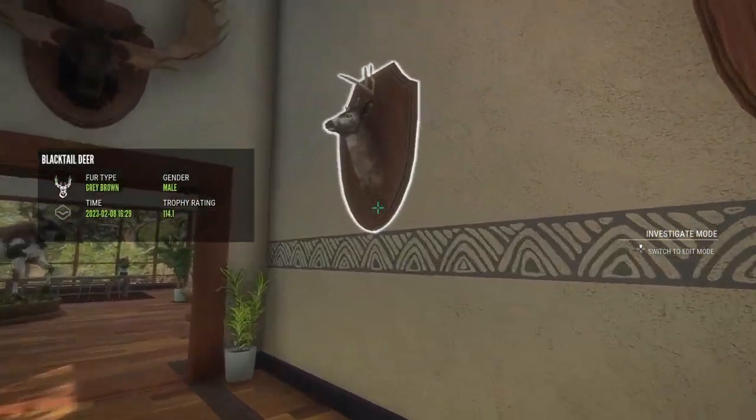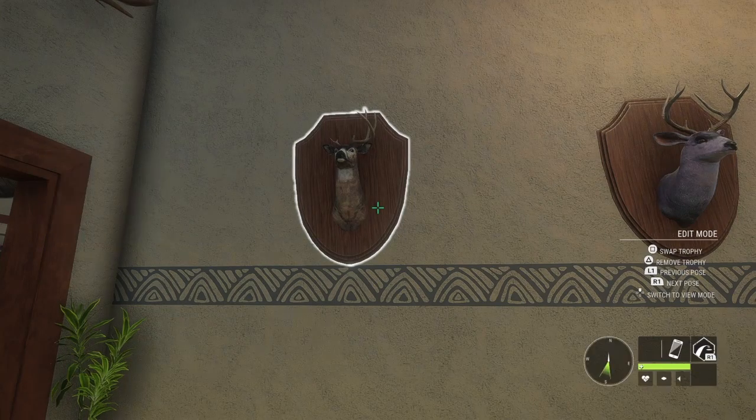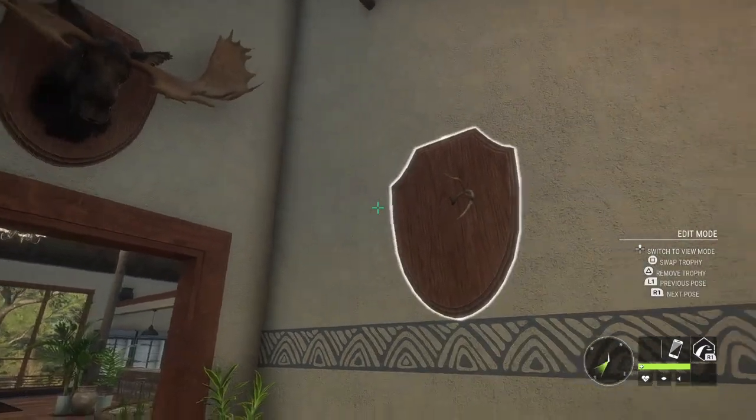A dilute mule deer. A really crazy rack - the craziest rack I've seen in this game is this black tail right here. I'm just making him spaz out so you guys can see. He's actually kind of missing a horn, or he's just got like a little stub on the right side. Pretty crazy. When I saw him I said, I've got to taxi that guy.